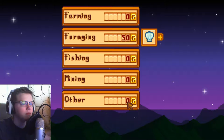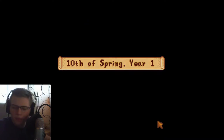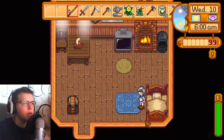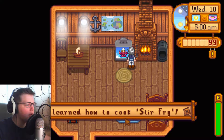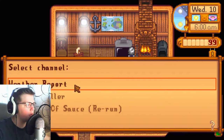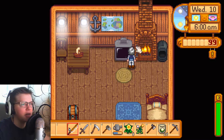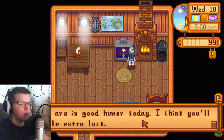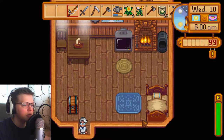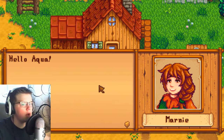Day 10, Spring Year 1. We check the TV — weather report says it's going to be a beautiful sunny day. The fortune teller says we'll have a little extra luck, which tells you how good your luck will be in the mines, fishing, and so on. Then Marnie shows up — that's the person we needed to meet! She's found a stray dog sitting outside the farm entrance.